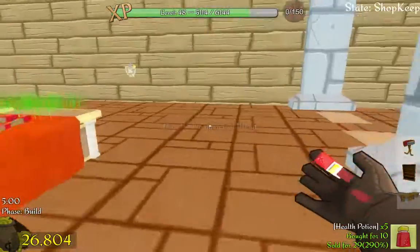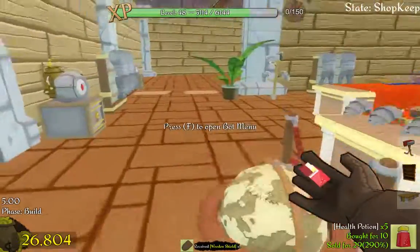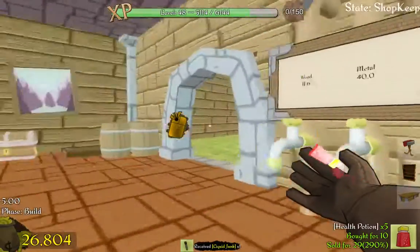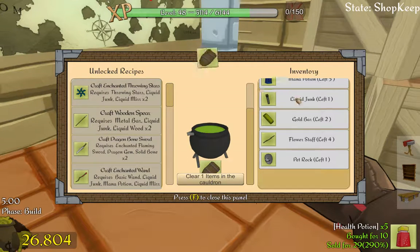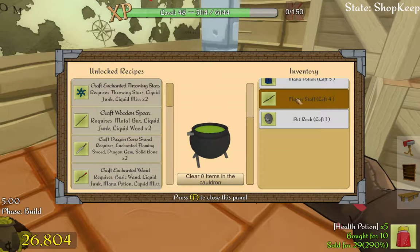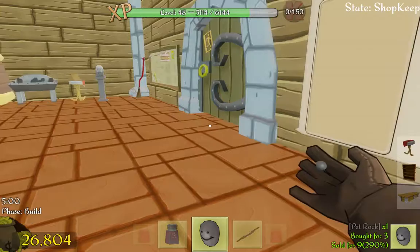I saw someone who wanted a solid gold shield, so I wonder if I know how to make one. I figure it's just like any other gold item — like the gold armor. We do a shield, a junk, and two gold bars — we get nothing. What a waste. Oh well, it was worth a try.